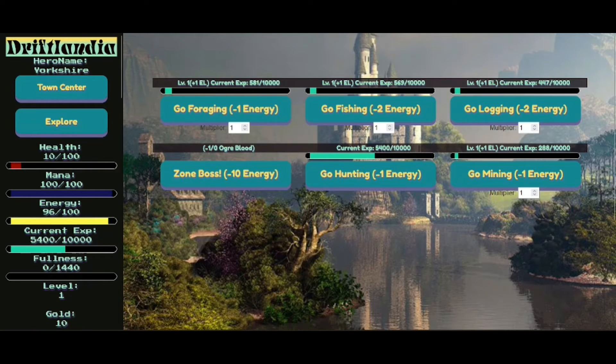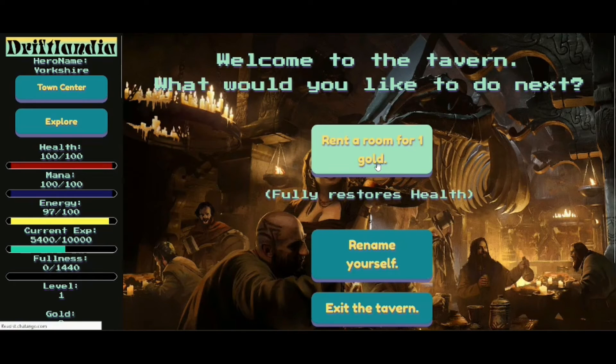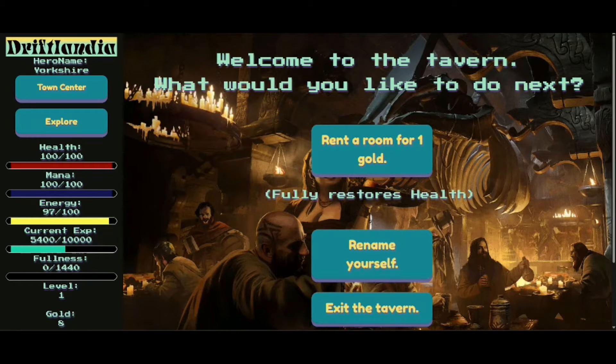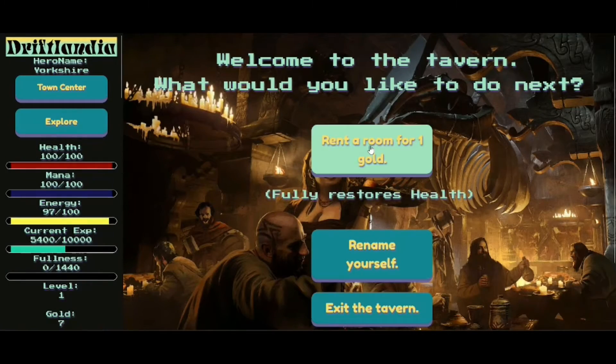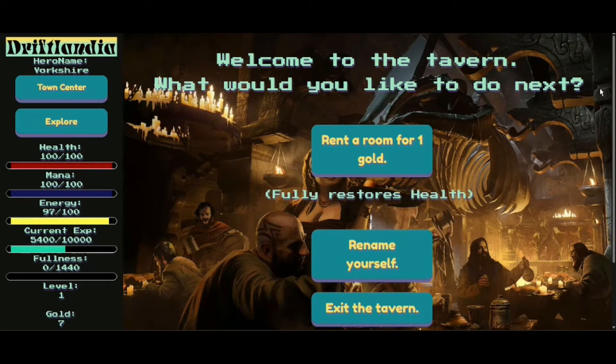Let's see what happens if we run away. I've only got 10 out of 100 health now. Let's go back to the town centre and go for a kip. Rent one room. Again a bit disappointing — I'd like a sound effect. I'd also like to see the beds — maybe fade to black and fade back. Sound effect would be nice. Not great, not great. Like I said, this is a work in progress and he's trying something new, so I appreciate that.